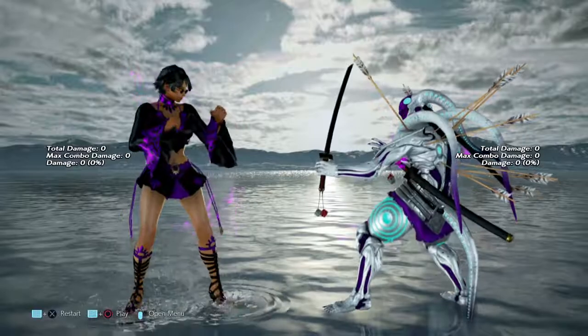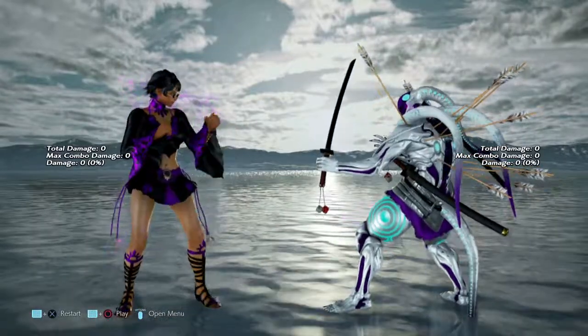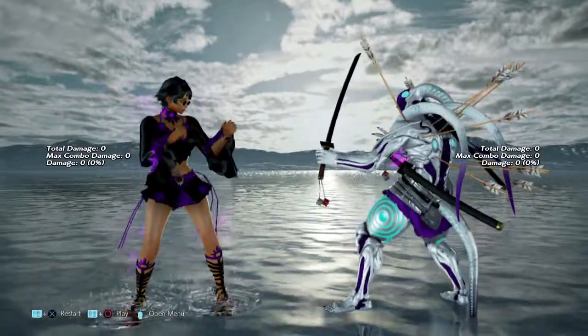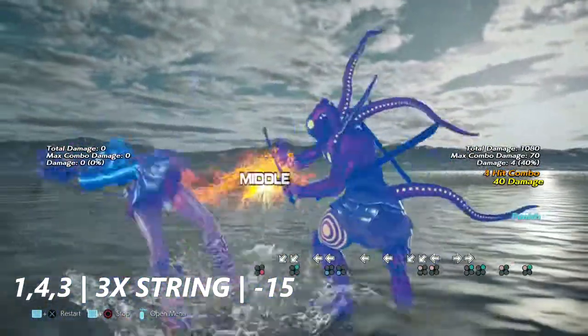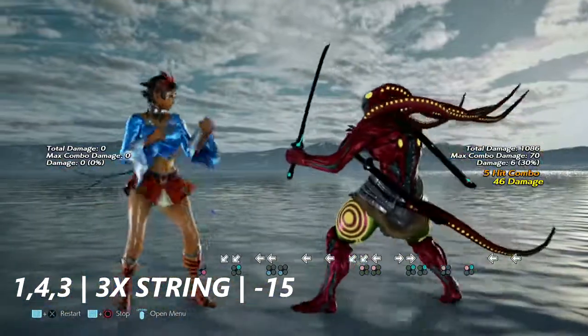Hello and welcome back everyone to another punishment guide. This time we're going to go over Josie Rizal. Coming up first is 1,4,3 — a three-hit string. This is negative 15 on block.